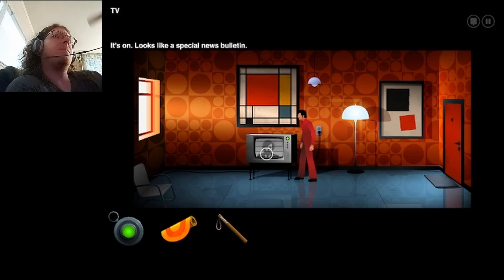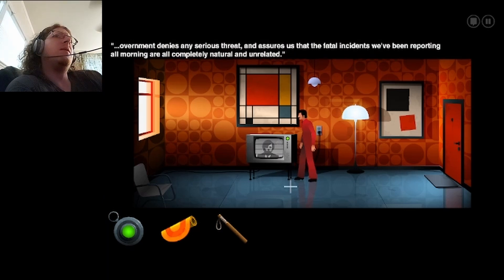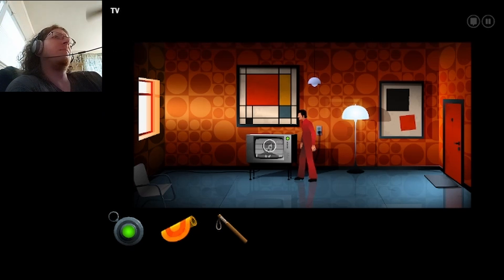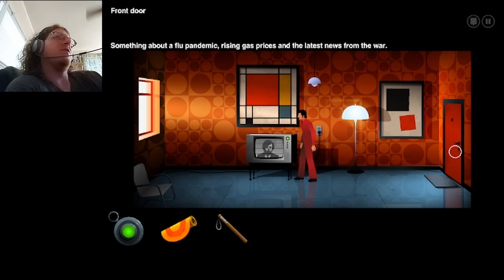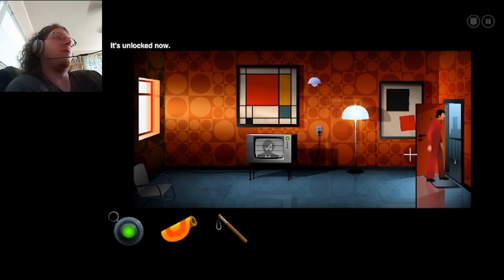Okay, well that lamp's on — looks like a special news bulletin. The government denies any serious threat and assures us that the fatal incidents we've been reporting all morning are all completely natural and unrelated. Multiple people have been killed. Nixon's currently aboard Air Force One headed for an important but undisclosed meeting. That's it for the special news bulletin — seems like it's all a false alarm, folks. Something about a flu pandemic, rising gas prices, and the latest news from the war.